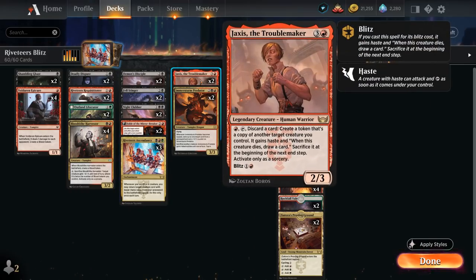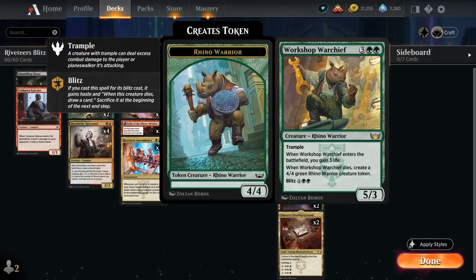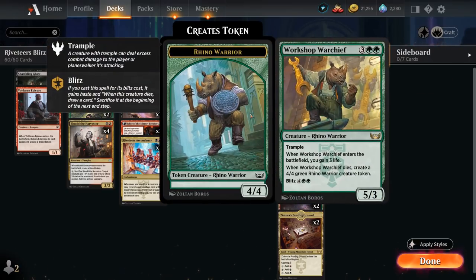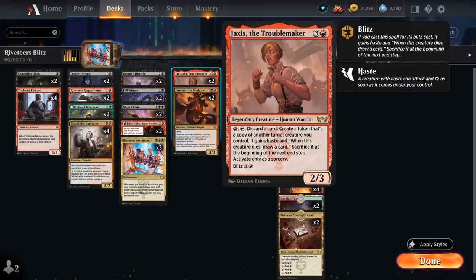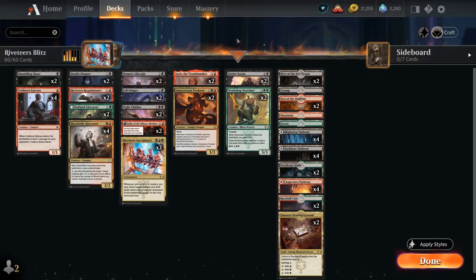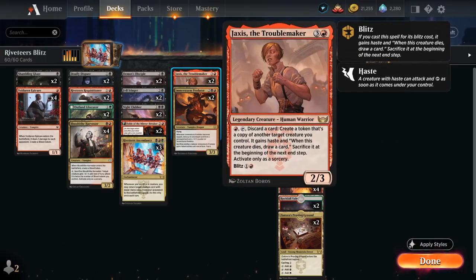We can also pay a red mana, tap it, and discard a card from our hand to create a token that's a copy of another target creature we control, which gains haste, and when that creature dies we draw a card. Similar to Blitz, we have to sacrifice it at the beginning of the next end step. So if we have a Warchief in play, we can Blitz Jaxis for one red, spend another red mana to copy the Warchief, make a hasty token, and with Ascendancy we can stack the end-of-turn sacrifice triggers so Jaxis dies first, then the Warchief token dies, and as a five-mana card it can get back a four-mana card from our graveyard — putting Jaxis right back onto the battlefield after Blitzing it.